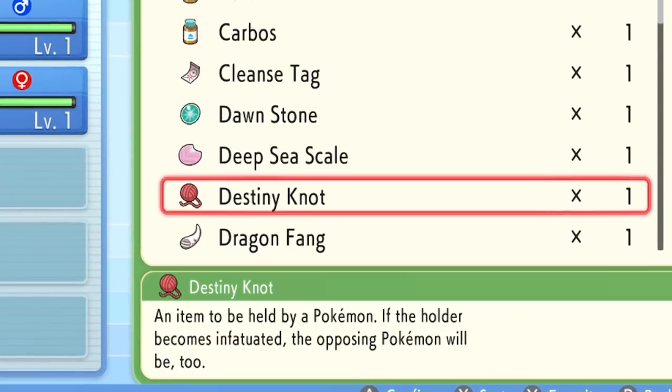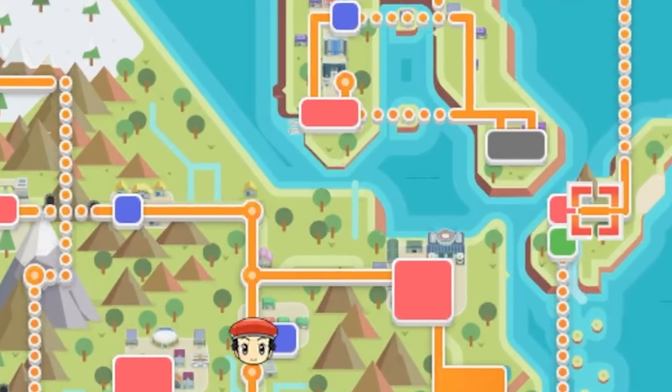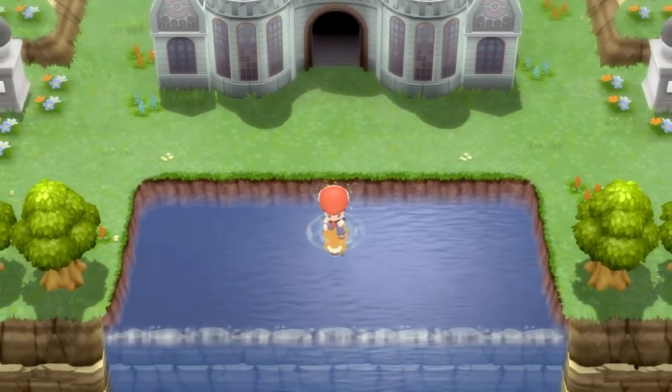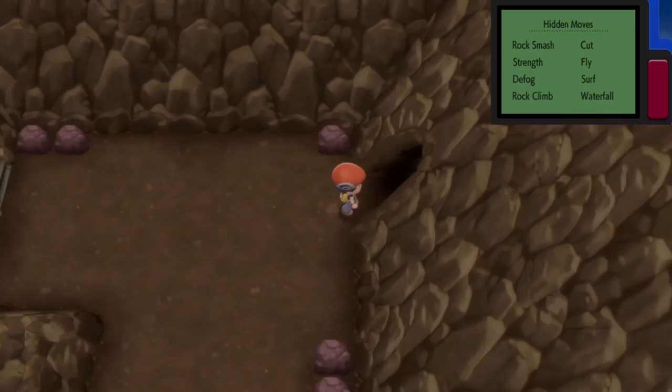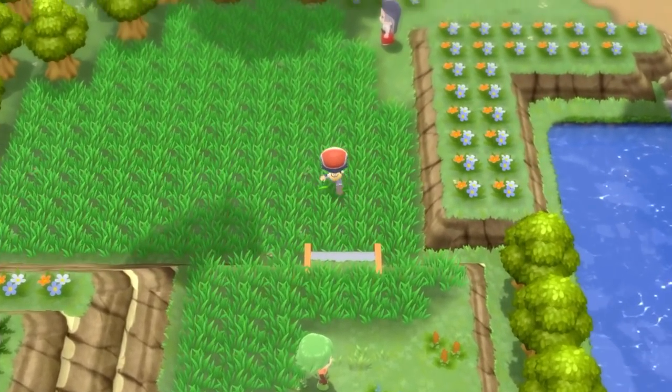The next item we need is probably the most important one in this entire video, and that is the Destiny Knot. The Destiny Knot can be found on Route 224. This is a route only accessible in the post-game of Brilliant Diamond and Shining Pearl. You will need to have beaten the Elite Four and obtained the National Dex, and this route off of the Victory Road will open up.